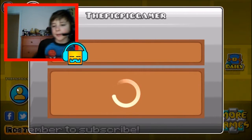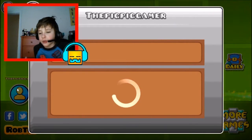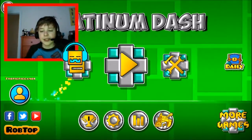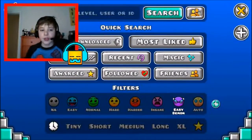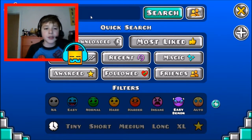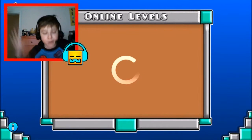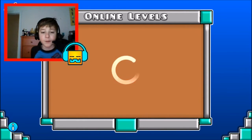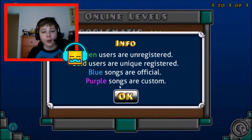Last time, we did Platinum Adventure, and we already beat that level, so we are going to do another easy demon. For some reason, I can't load my account, so we're just going to search the demon. It is called Problematic, and I would rate it a medium demon, because I struggle so much at that wave part and the beginning. But hey, we all have opinions.